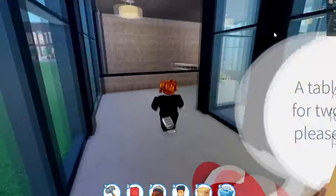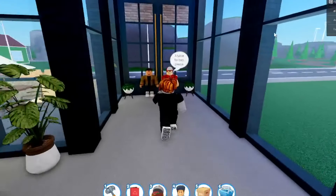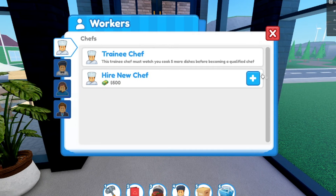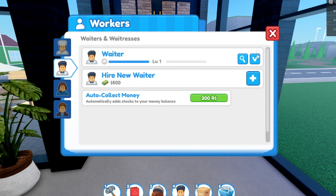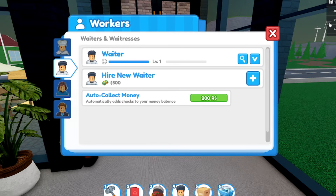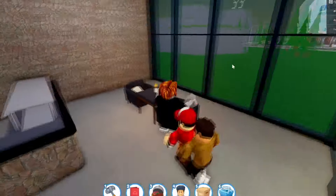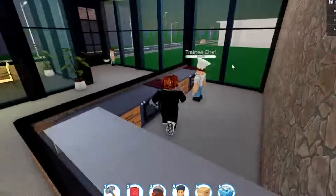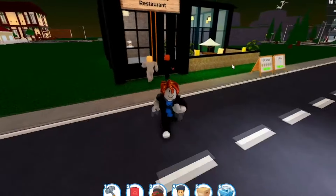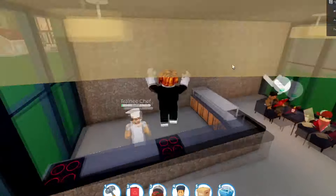Now let's check out the restaurant — it's a nice place. We've got people waiting but no workers, so let's go ahead and hire a new chef and a new waiter. There we go — we've got waiters and chefs now. That means we can get people to their tables and serve them some food, because that's what they're waiting for.